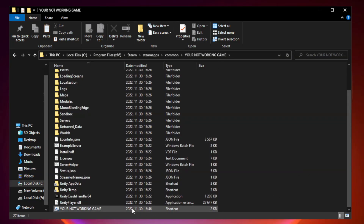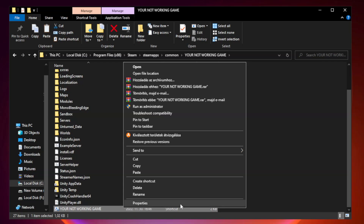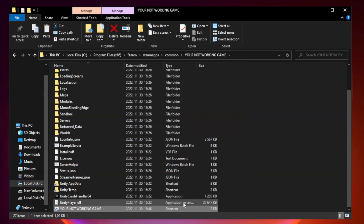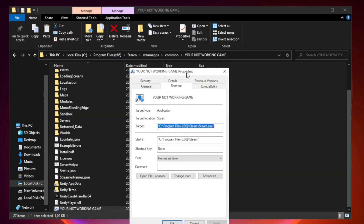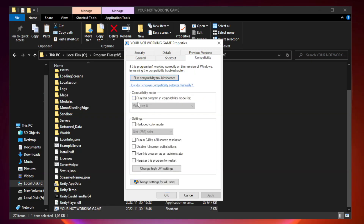Right click your not working game application and click properties. Click compatibility.